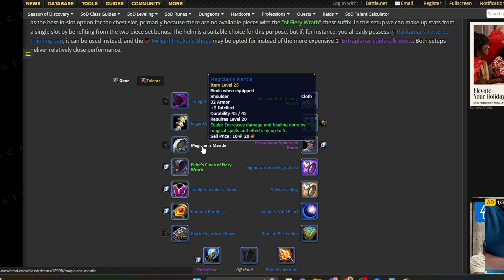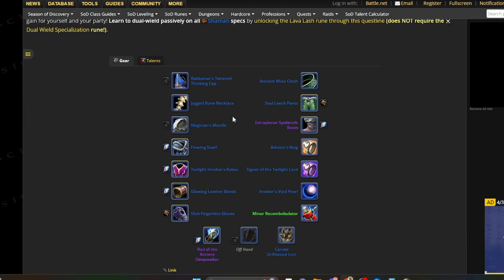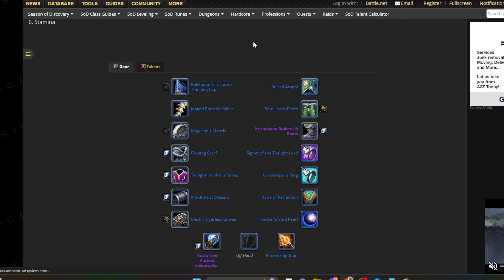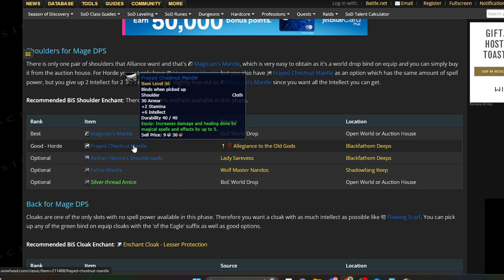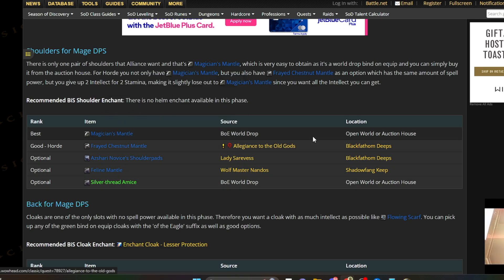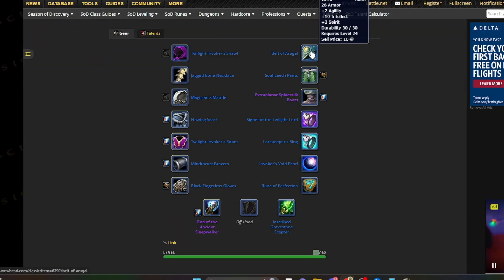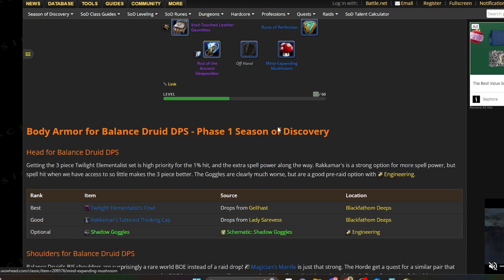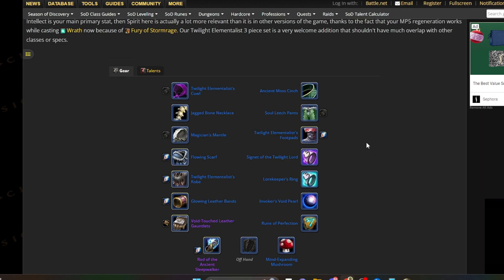According to WoWhead, Warlock DPS best in slot shoulders is Magician's Mantle — more intellect but less spell damage. Elemental Shaman shoulders best in slot is also Magician's Mantle — slightly more intellect but less damage and healing. Mage DPS best in slot is also Magician's Mantle. Shadow Priest best in slot — these shoulders are just below comparable in effectiveness. Balance Druid best in slot is actually more damage via nature and arcane damage, so the WoWhead listing may actually be incorrect.